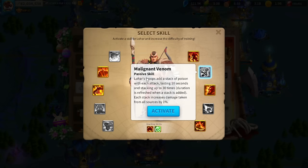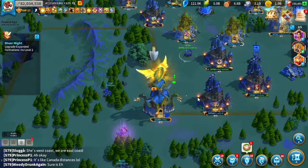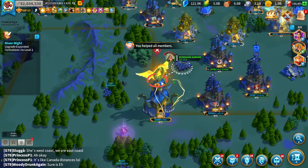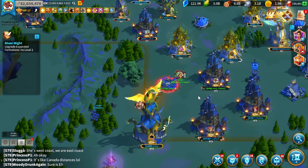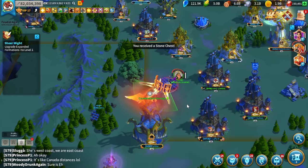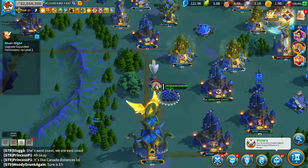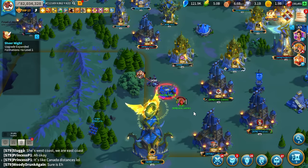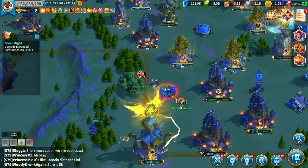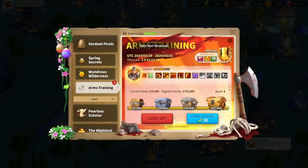The sixth skill is Malignant Venom: Lohar's troops add a stack of poison with each attack lasting 10 seconds, stacking up to 30 times, with duration refreshed when a stack is added. Each stack increases damage taken from all sources by 1%. This is a crazy skill — if you're in battle too long it can definitely come back to haunt you, which is why it's placed later. You should be killing it fast enough not to take too much damage from this; realistically in Season of Conquest, battles shouldn't take more than 10 seconds at the very most.